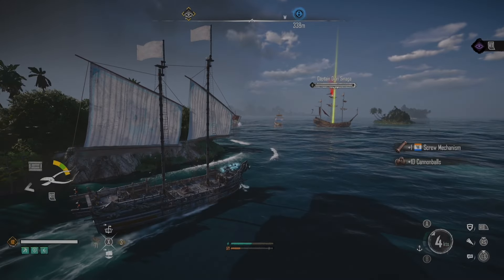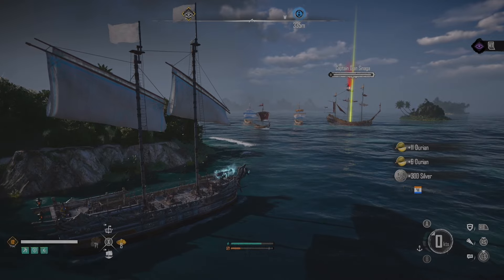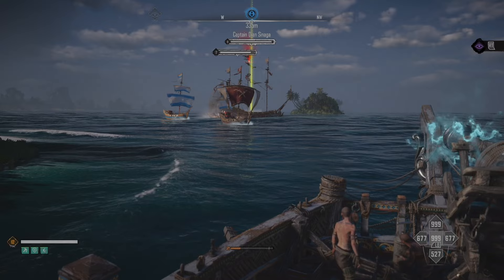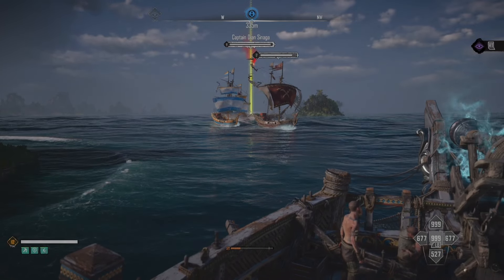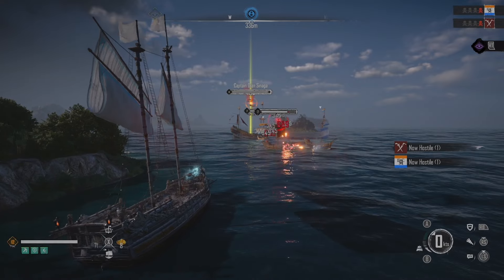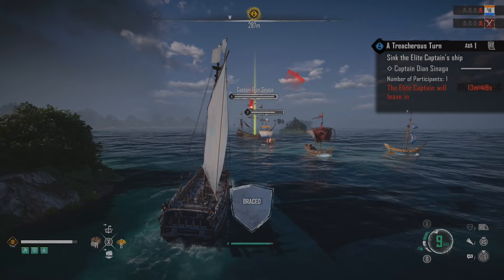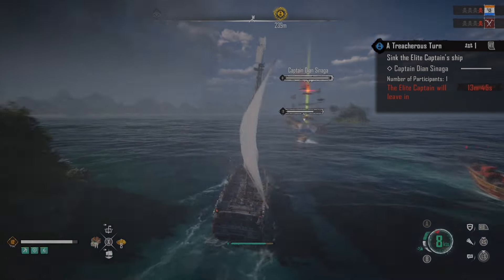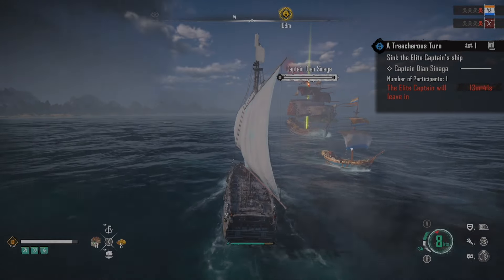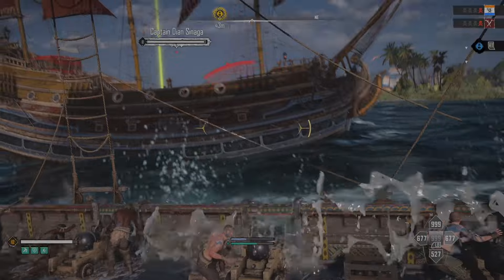Moving on, we have the Sambuk. This ship was initially expensive because you had to buy the blueprint with Pieces of Eight. Starting out at the beginning of the season when no one was generating a lot of Pieces of Eight and everyone was investing back in their empires, this was a big purchase — not so big now that everyone's got their empires established. I really, really like the Sambuk. It's a DPS ship as well. I would think it's more fragile than the other medium ships — maybe not as fragile as the Brigantine, but it feels fragile.